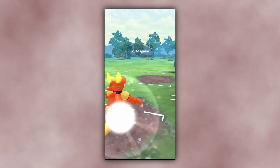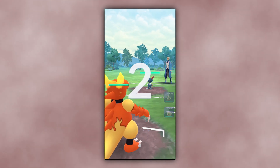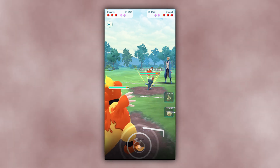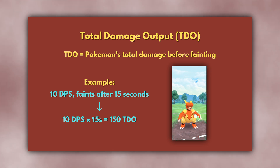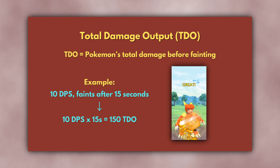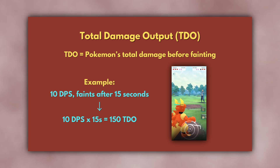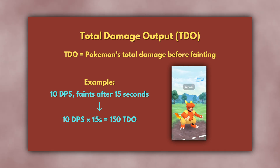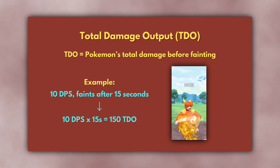But for battles against other trainers, called PvP, damage per second isn't the best measure. This is because you're limited to only 3 Pokemon without revives, so Pokemon survivability is an important consideration. In PvP, the best measure is instead total damage output, or TDO. This is the amount of damage that a Pokemon does over its entire lifetime before it faints. For example, if a Pokemon's damage per second is 10 and it lives for 15 seconds, then its total damage output would be 10 times 15, or 150.